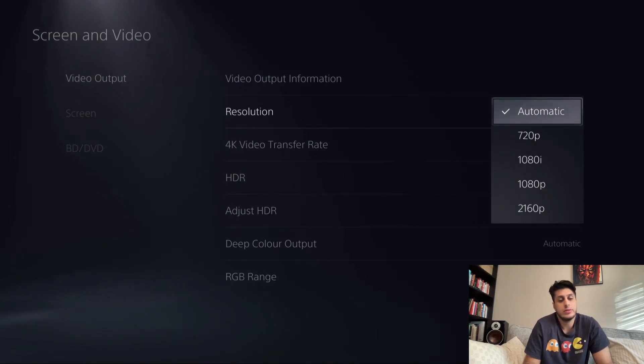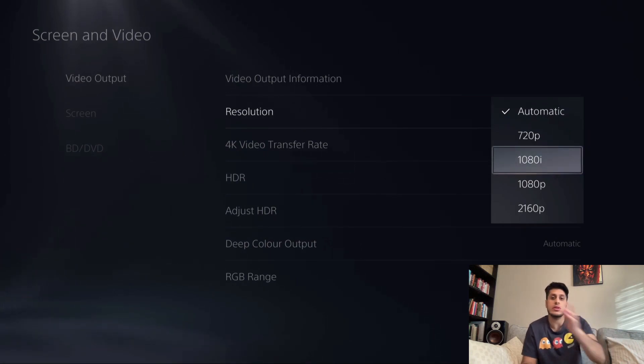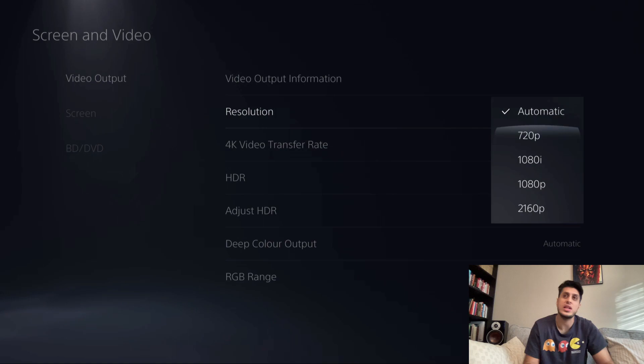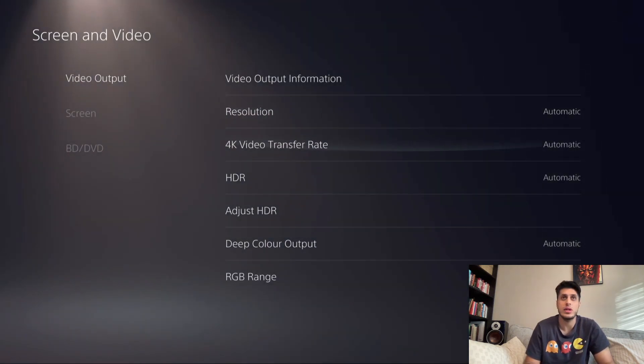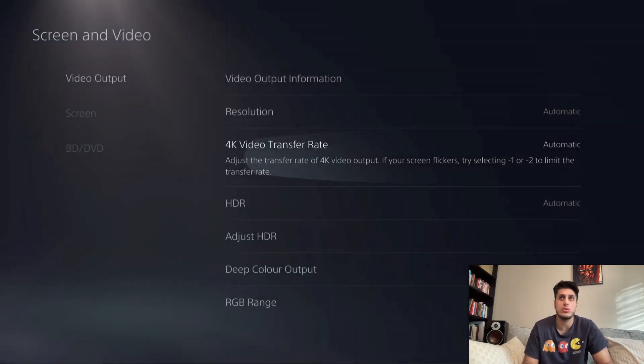For resolution, most likely you want to do automatic. If not, just select the resolution — 2160 is 4K, 1080p is full HD, 1080i is full HD but interlaced so every other pixel is rendered, and 720p is progressive but at 720. You most likely want this on automatic.